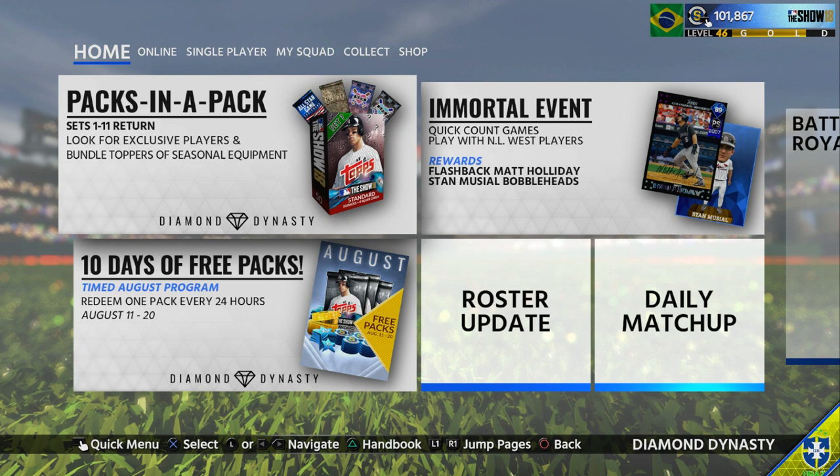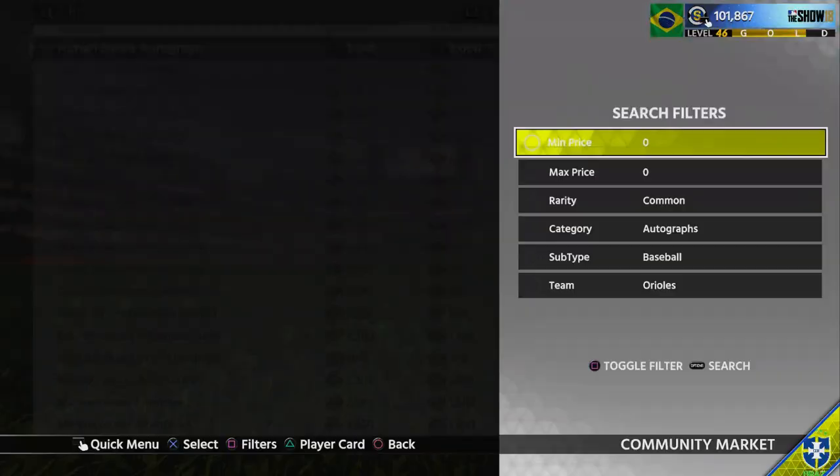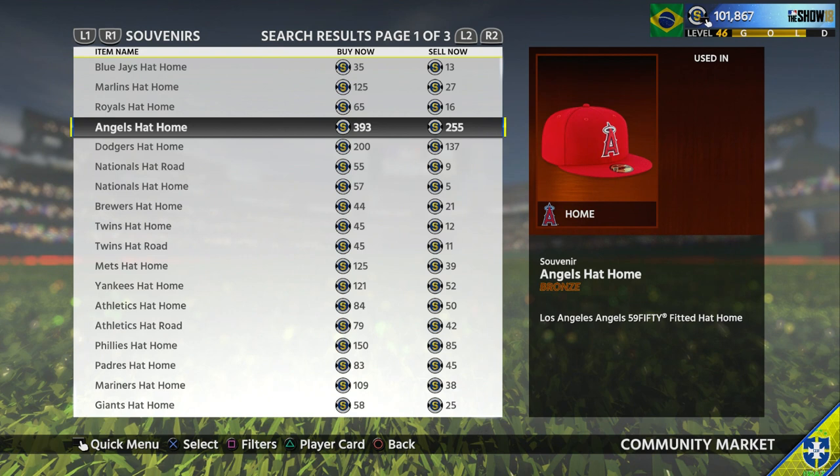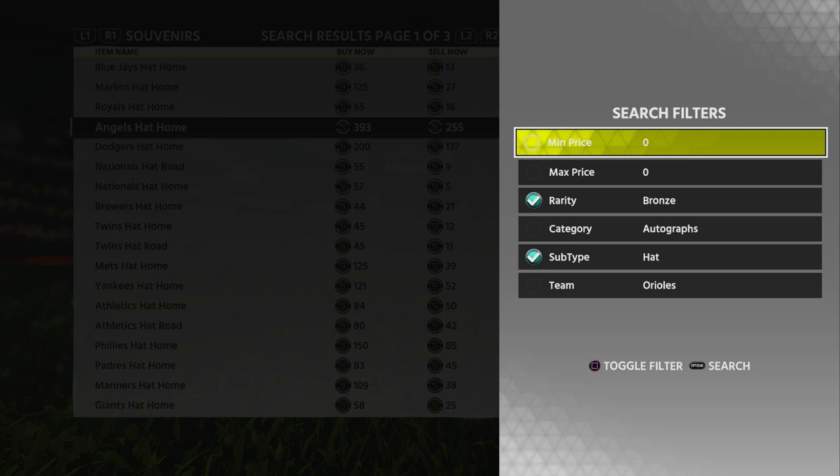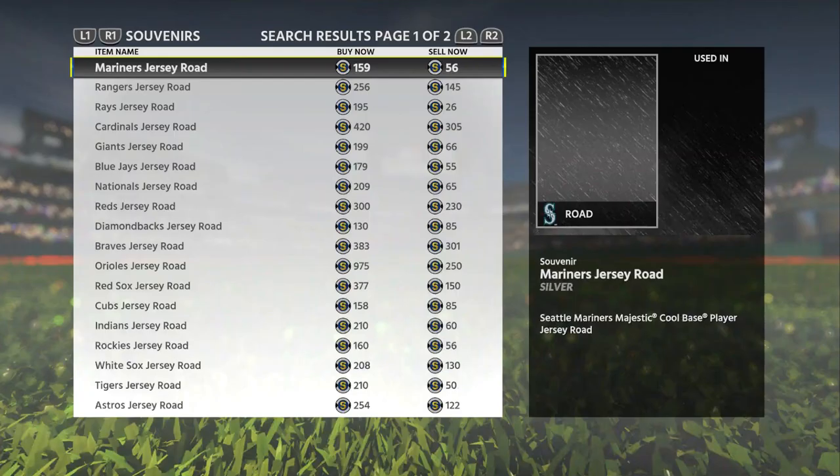A lot of you guys have requested this video because the market has been really weird and it has just been changing a lot — it has been crashing a lot recently. A lot of people are asking me what's my go-to stub method right now because the market is so much different. If you look at bronze hats for example, they have been crashing so hard, especially the Braves. The Braves used to go for like 300 or 400, they're below 200, settling at like 150 lately. Even Angels and Cardinals used to go for over 500 and have been crashing. It's not just hats, it's also jerseys — everything across the board.